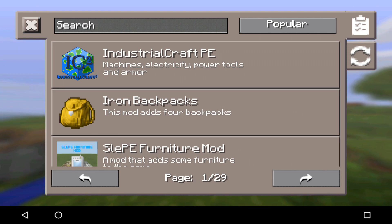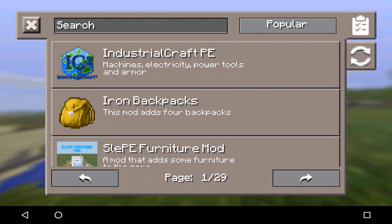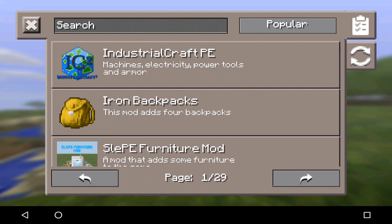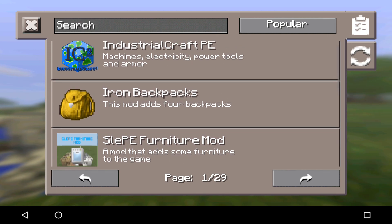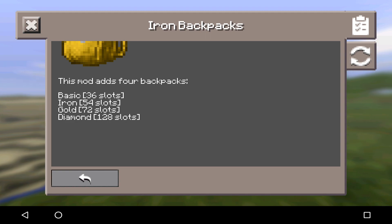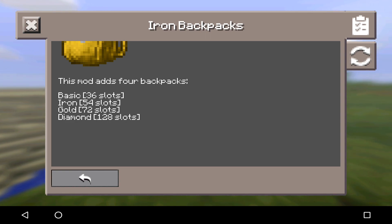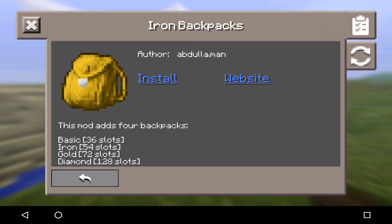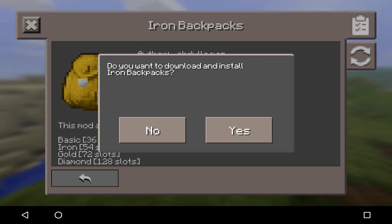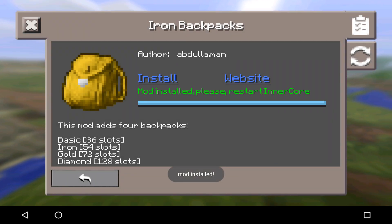We got Industrial Craft for PE, which I'm pretty sure is on Java edition. It adds machines, electricity, power tools, and armor — which is insane. Then there's Iron Backpacks — this mod adds four backpacks. I actually kind of want to use this. If you want to download it, you just simply tap on it. Look at that — basic, iron, gold, diamond. That is so cool! Click on install and it's going to pop up asking if you want to download it. Click yes and it downloads. Mod has been installed!